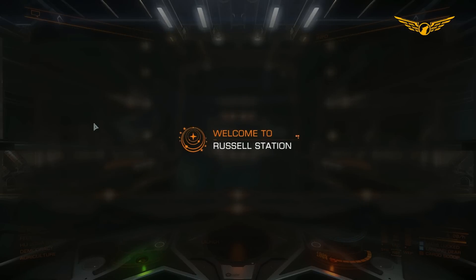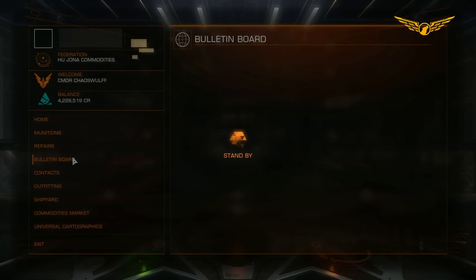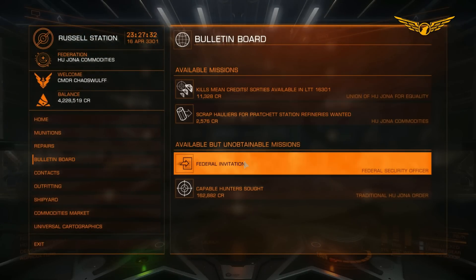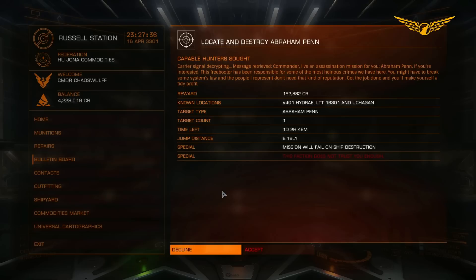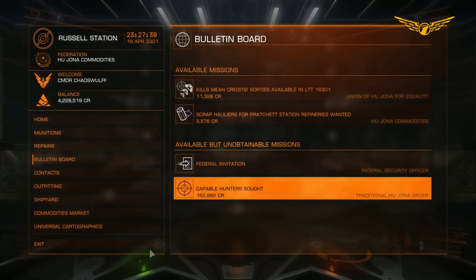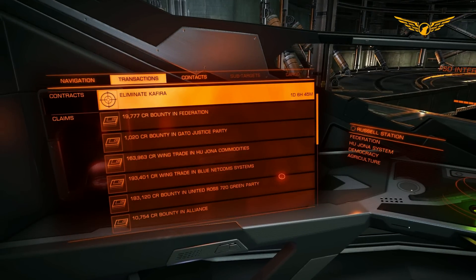First of all, we're going to go see if we can find any assassination missions on the local bulletin board. There's none here, there is one down here, but it is unavailable because that faction doesn't trust us. But that's fine, because here's one I made earlier.